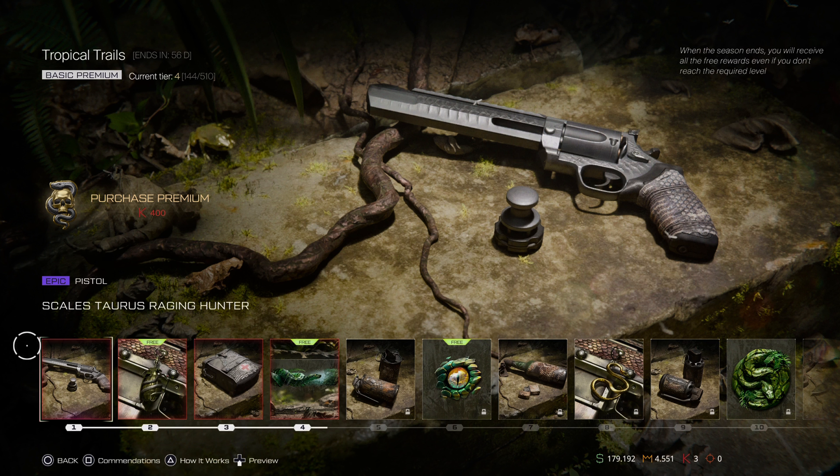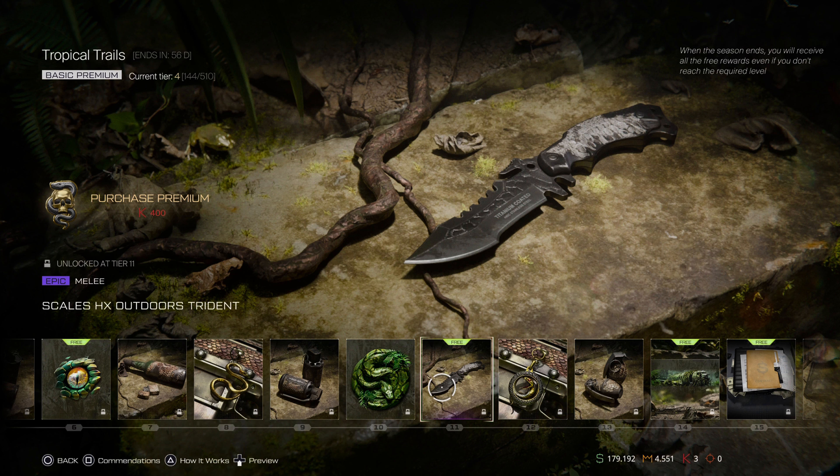The rest of the rewards are charms, skins, and this is probably a trident — it's the same as any other trident I can think of. The only thing they were generous enough to give out was just the Raging Hunter and nothing else. I can't think of this mini knife as anything special.